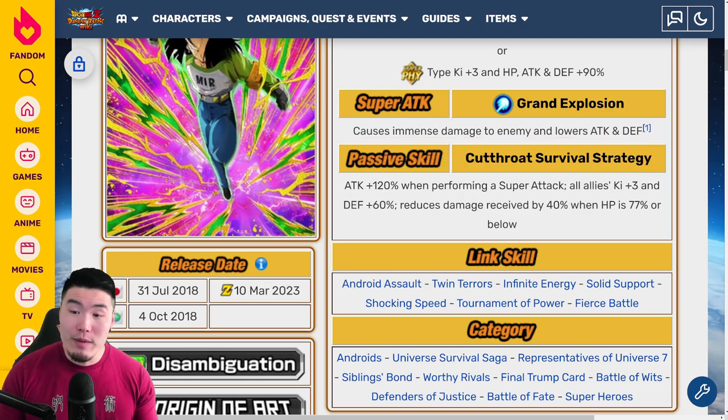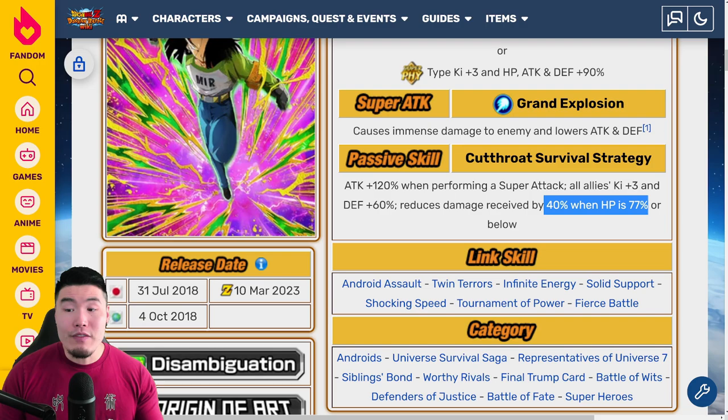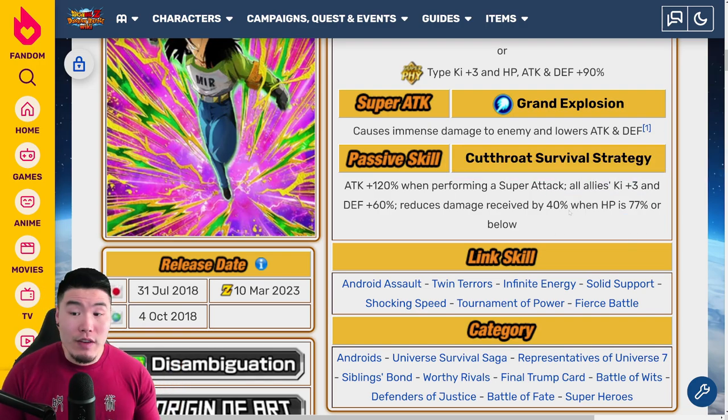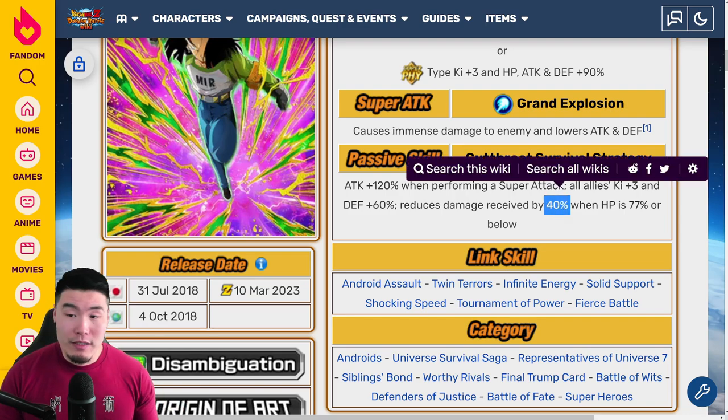He does get the 40% damage reduction when below 77% HP, which was nice, but without any additional defense, it still didn't really hold up, at least in today's meta.